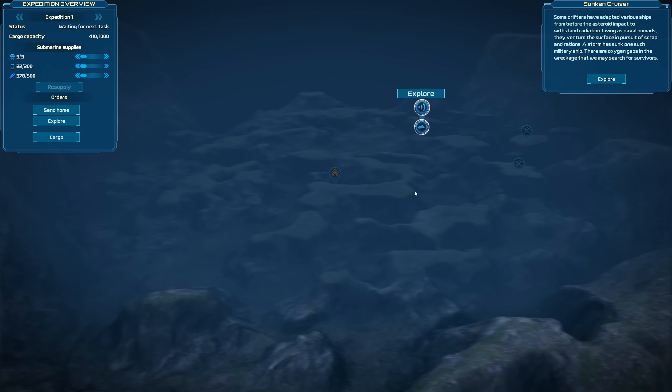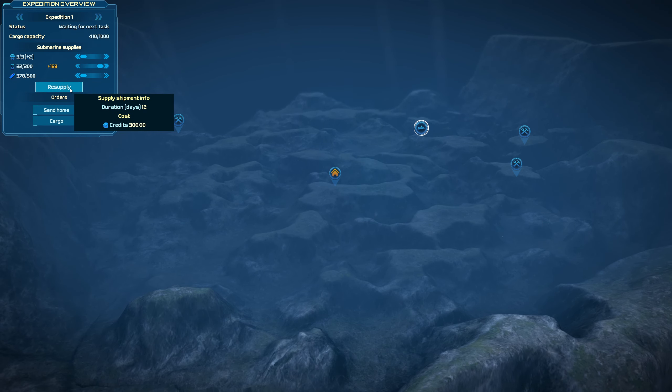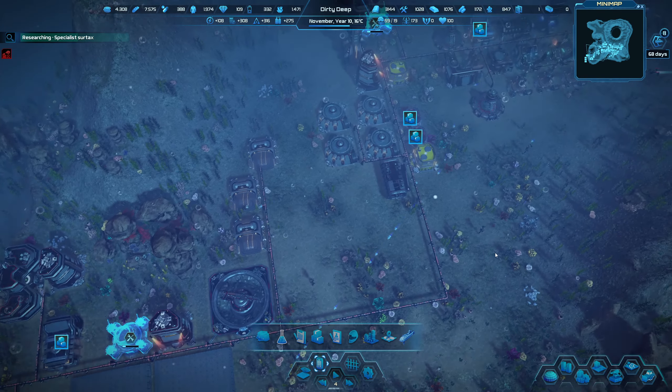Expedition is ready and we're going to explore the sunken cruiser. Some drifters have adapted various ships from before the asteroid impact with radiation, living as naval nomads — they venture the surface in pursuit of scrap and rations. Looks like we're getting two new engineers right here which is pretty cool. I'm going to resupply these guys with a bit of battery and we're going to go check out this one here. We'll wait for it to run out and then we'll resupply. We'll keep the engineers on there for now.